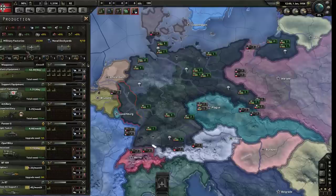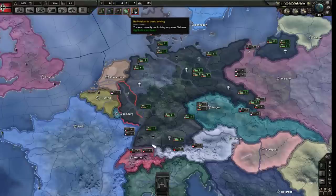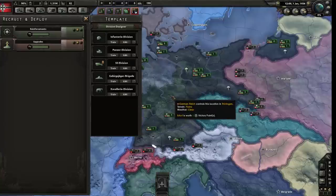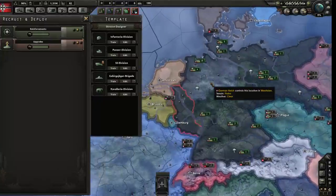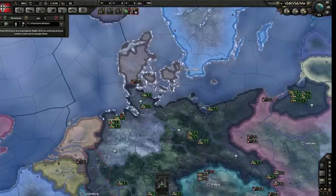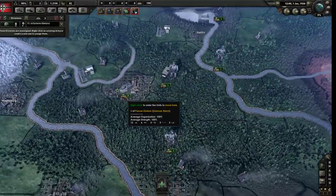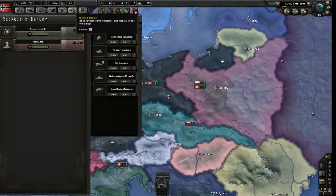How do you use them? Go to the recruit and deploy button - the tank with the little arrow. This is also what opens if you see the confused men with the red exclamation mark saying 'no divisions in basic training.' This is where you start training actual troops. There's an interesting dichotomy in Hearts of Iron: your troops need guns and tanks and vehicles and support equipment before they can be deployed. Hearts of Iron is a division-level game.